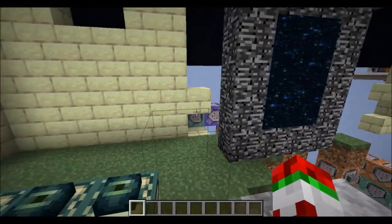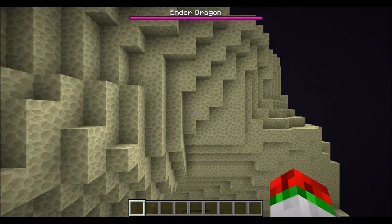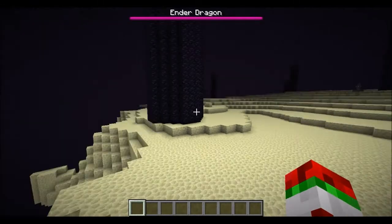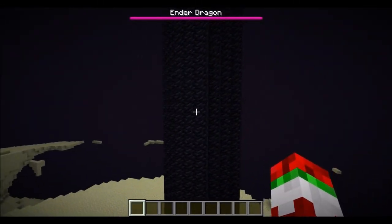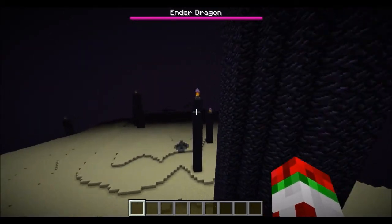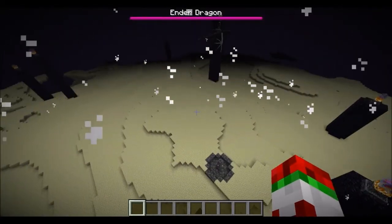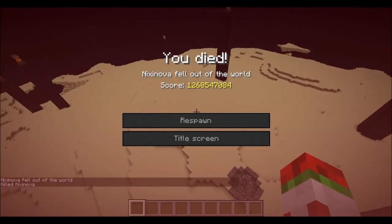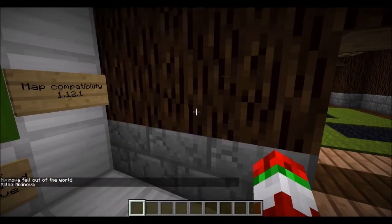That's not a portal to anything. Let's go into the End. Here is the new obsidian texture — I think this is better. Gonna have to die now to get back. Back at spawn — blocks, structures.